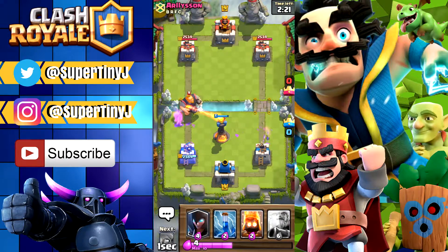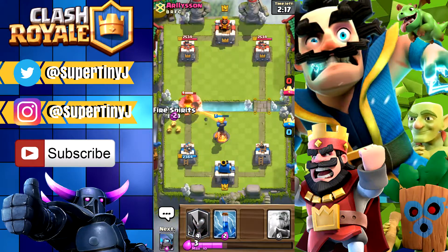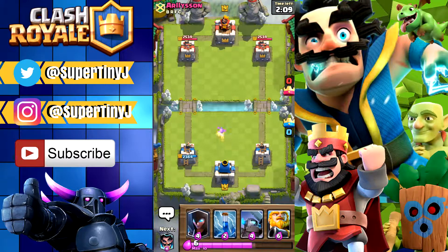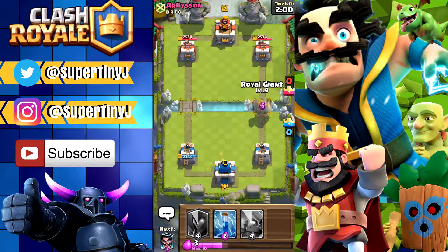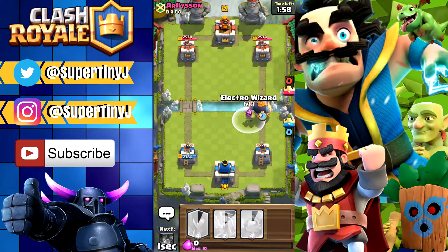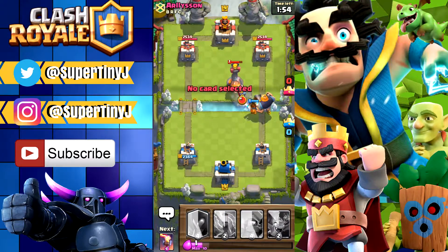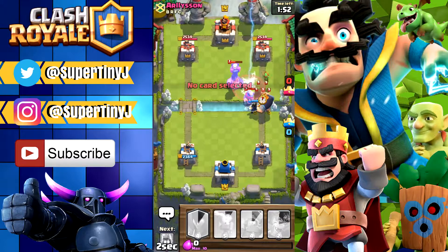Here we go — we should take care of that Royal Giant, no problem. Let's put down a fire spirit just in case so he won't get any hits on our tower. We're looking pretty good so far, we have six elixir. We did use some to defend, so we're about two elixir down. I'm putting down my Royal Giant and the Electro Wizard right behind, and we're gonna go ahead and try to get this. I wish I would have waited just a little bit longer.